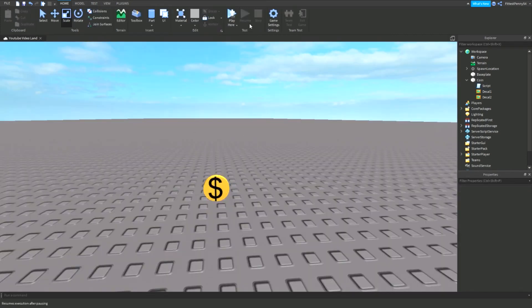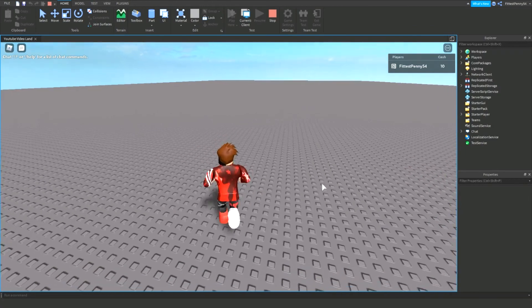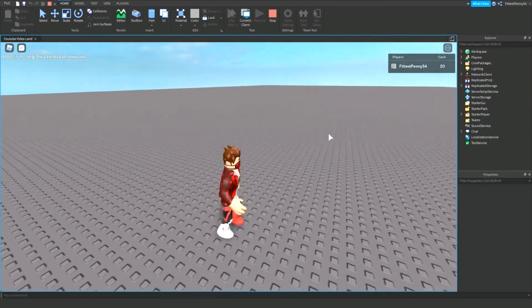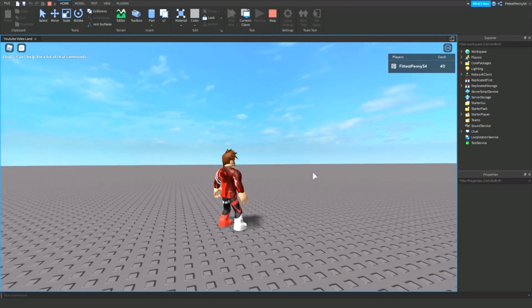Let's head back and test. We're loading in now — I have zero cash. When I stand on the coin I should only get 10, then it disappears, then it will appear again. There we go — 40. That's working correctly now.